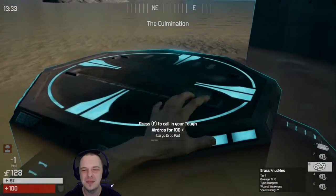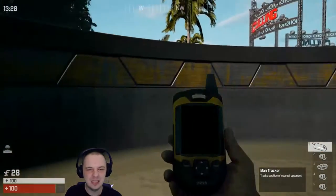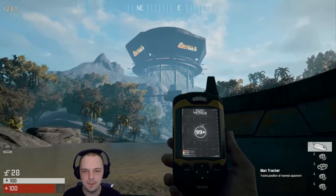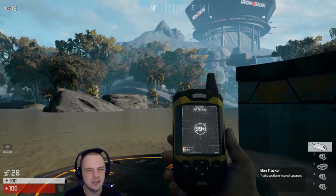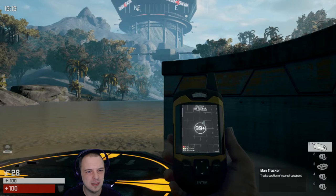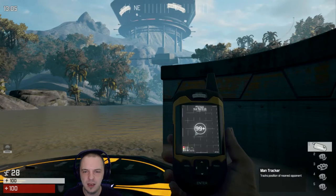Oh, it's time to call in my airdrop. Tough airdrop — you can get that sledgehammer. Make sure there's nobody to intercept it. Sledgehammer, body armor, and then like a stim buff that basically increases your damage resistance by 15% for two minutes. And since the match is basically coming to its close, I think now is a good time. What better time could there be, honestly?